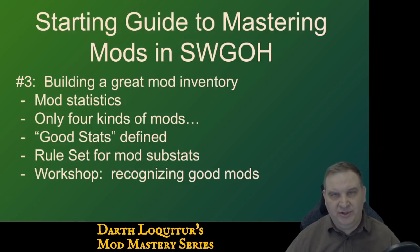We're going to talk first about building a great mod inventory and what that means. We're going to talk about mod statistics. I'm going to explain the four kinds of mods that we will find in the game. We'll talk about what we consider to be good stats versus high potential stats versus lower potential stats. Using that information, we're going to make a rule set for developing mods, talk through how to use that rule set, and then at the end, we'll do a little workshop where we take some finished mods and decide — would we sell them, keep them, use them on a character, or slice them?